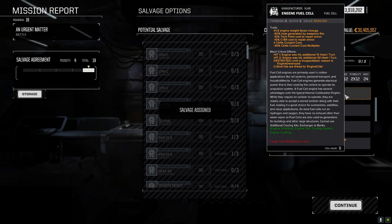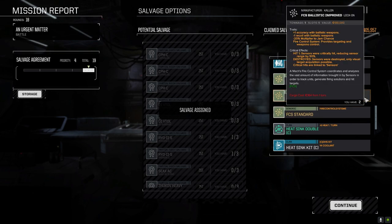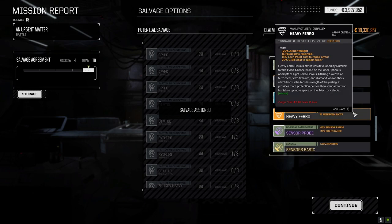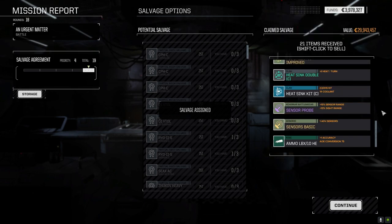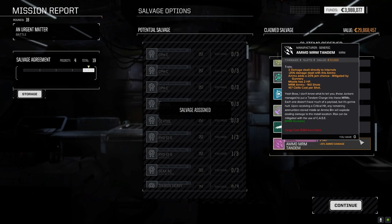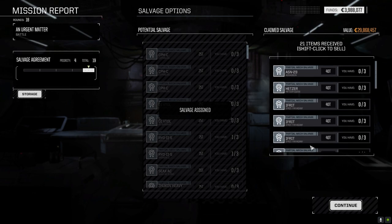Time for some real milk runs for a change. Artemis build ballistic improved — got a bunch of these already. I'll just hold on to it. Standard one can go. Heavy ferro — we don't need it. Sensors probe — yeah, we'll hold on to that. Basic sensors can go. LBX HE ammo, MRM tandem — alright. I don't think it was a good trade, but it is what it is.